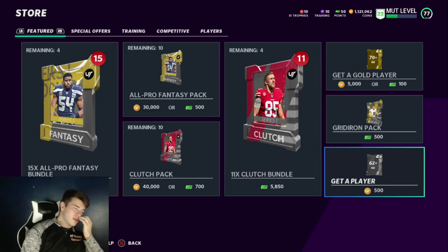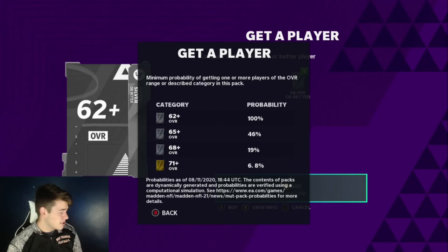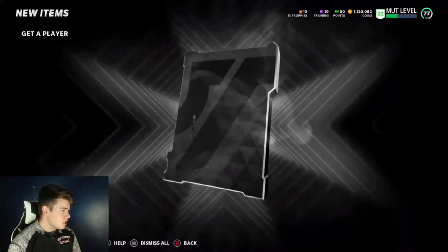If you're trying to do this faster, just test your luck with the cheap cards. You can definitely get tons of golds out of these too — you can check the actual probabilities. Even though it's low probability, you can still pull a 71-plus, and higher overall silvers are still very good to pull because putting them into the exchange makes it even cheaper to get those low overall golds. You can also just sell the cards you're getting from these packs and probably still make coins. We already got a higher overall silver — we can just throw that into the gold set.